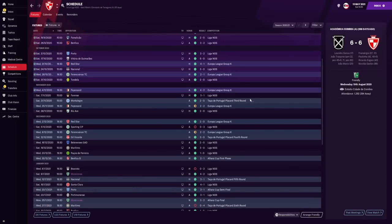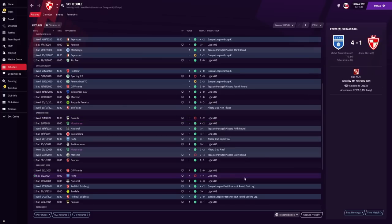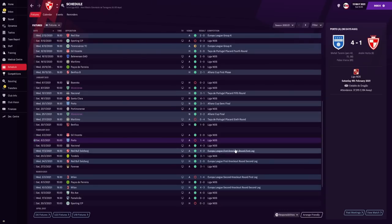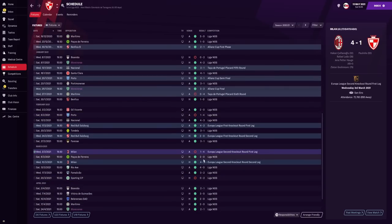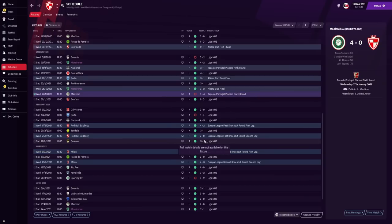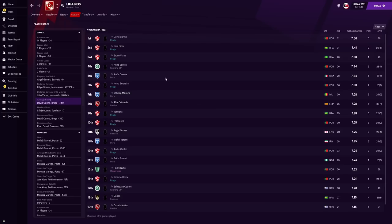Looking at the fixtures, we started very, very well. Our first loss came away to Sporting. We also lost against Boa Vista and lost to Porto. We lost 3-0 against Sporting, 2-0 against Boa Vista, 4-1 against Porto, and 2-0 against Sporting again. In the Europa League, we managed to lose 4-1 against AC Milan, and also lost 4-0 in the cup against Maritimo. So when we do lose, it is usually by a big margin. When it comes to average rating in the league, our defenders were absolute rocks — three of our centre backs were the highest average rated players, which is unheard of. Our roaming playmaker was the 10th highest average rated player in the league.